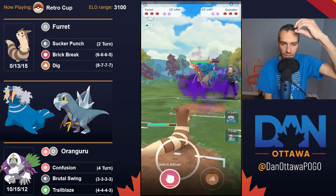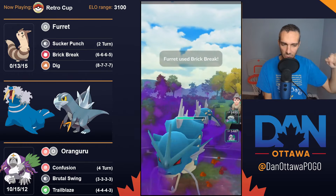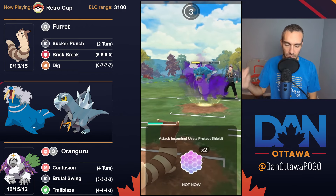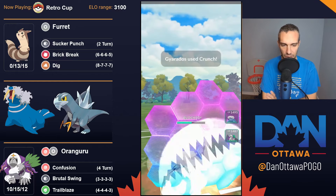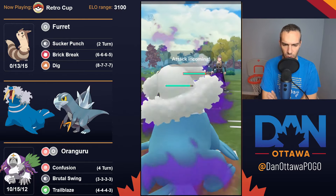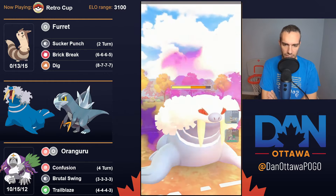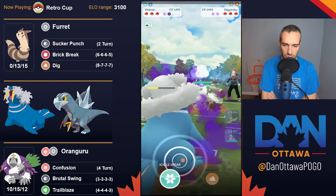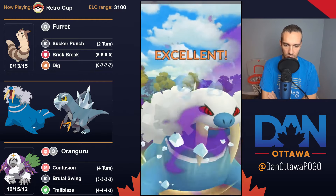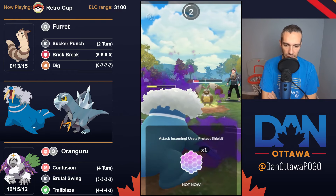So Ferret — I've used it. You might be looking at it like it's not that good, why are you using this? It's because I have this built up for a factions league that I'm in, so I know how to use it. The whole problem with Ferret is that yes, he's got nice bulk and Sucker Punch is buffed, but it's all non-STAB — non-same type attack bonus moves. So Sucker Punch, Brick Break, Dig — that's a Normal typing. That's a drawback with this Pokemon.